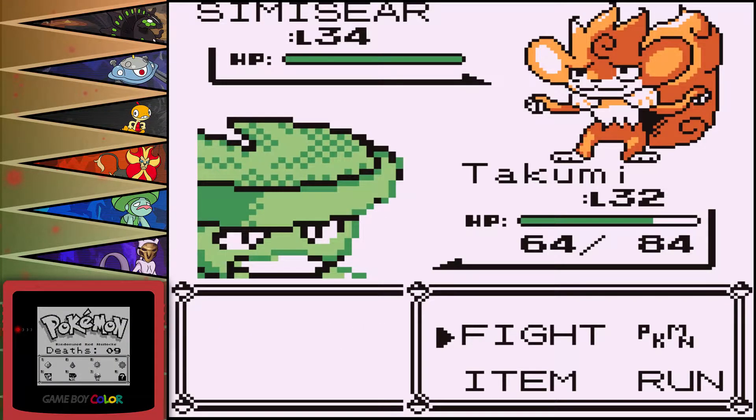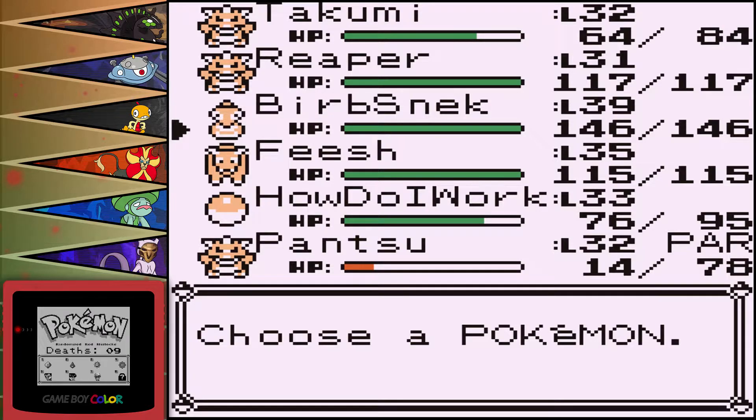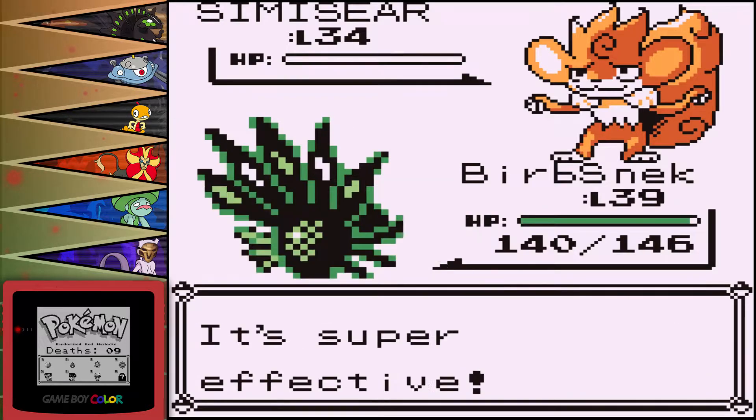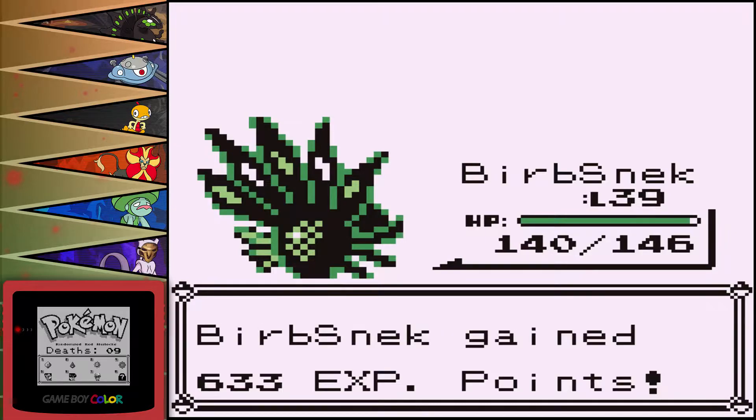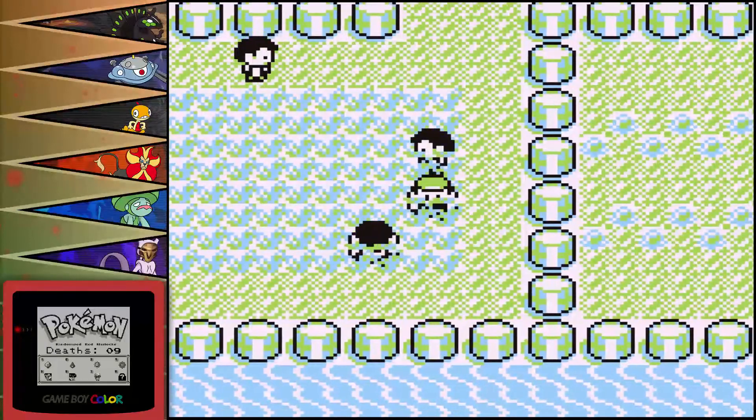We've seen Pantsu here before and it's so tiny, and then Simisear is massive. The sprite comparison is just night and day. I don't really want to mess with you, so I'm not going to. I don't know what you're gonna have — you're a fire type. Let's just not play any games, kill them dead.